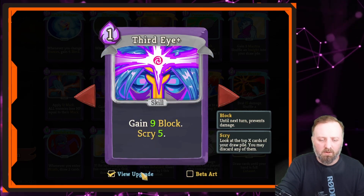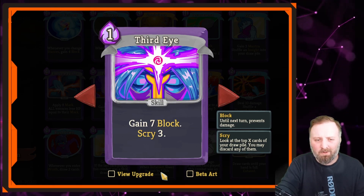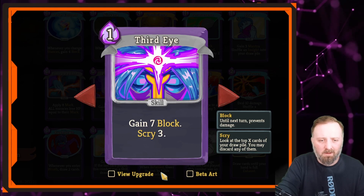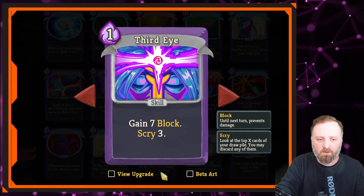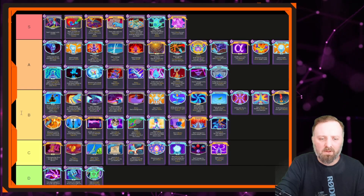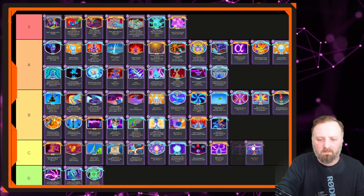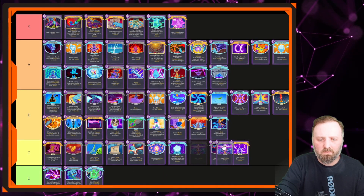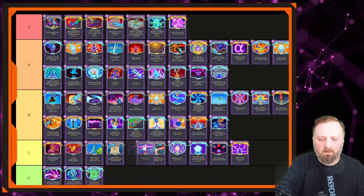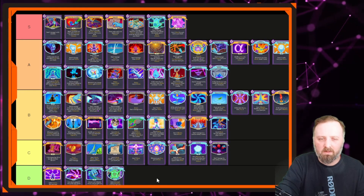Third Eye — gain a bunch of block and scry a lot. It's just okay. You wouldn't instant-pick it; you wouldn't pick it in Act 3 or Act 4 unless you really needed defense or needed to scry for a specific card. It fills a niche, but the niche isn't very popular. It's not worth D tier either. We'll move Pressure Points down and move Blasphemy down to D tier.